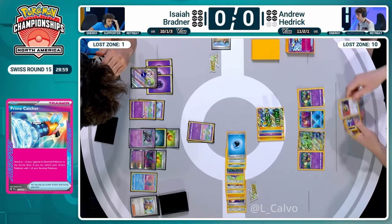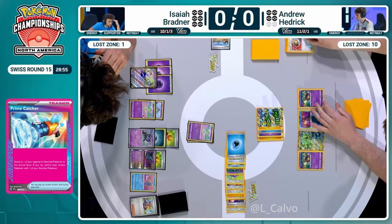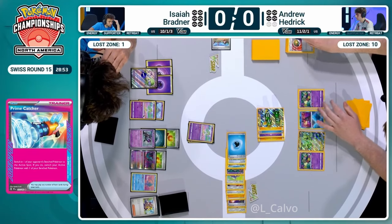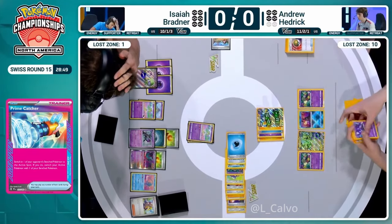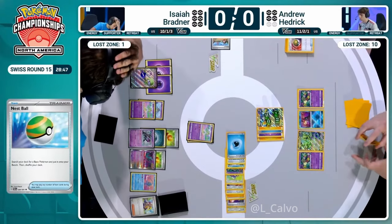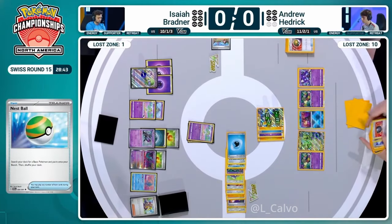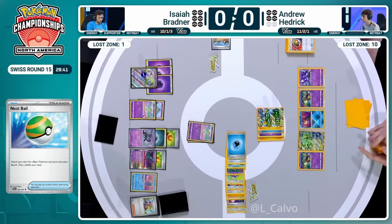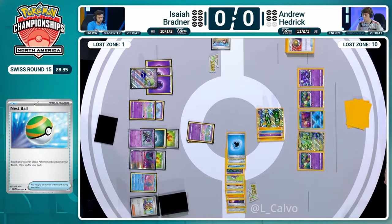Well, Andrew A-spec straight back. A-spec foils A-spec and this is going to be two more prizes. Andrew's going to go up from four prizes to zero remaining. He's also able to Nest Ball here - might want to start thinking about trying to get Sableye in the mix. Sableye might be the option here from this Nest Ball. A great Pokémon to just put on the board knowing that Lost Mine can be so valuable with still so many lower hit point Pokémon around this board.